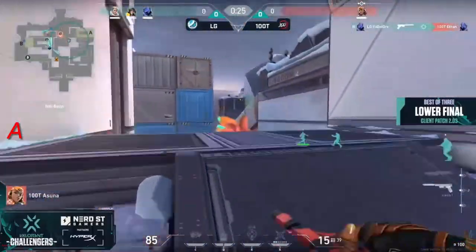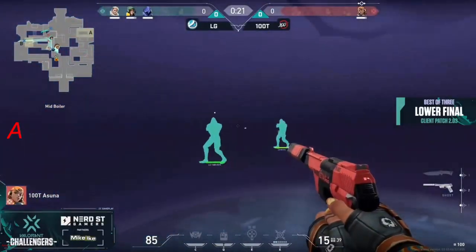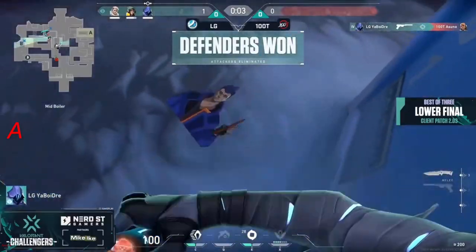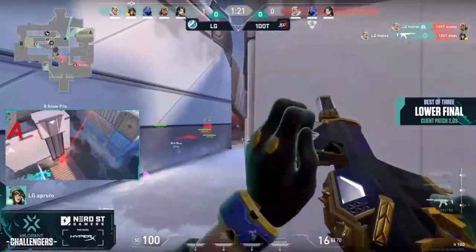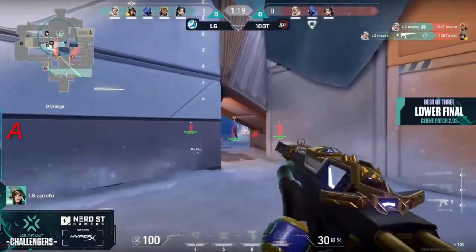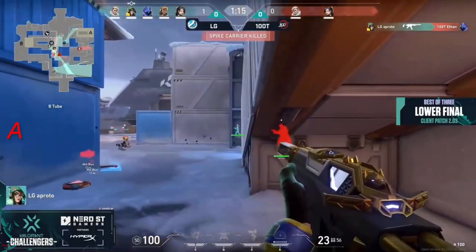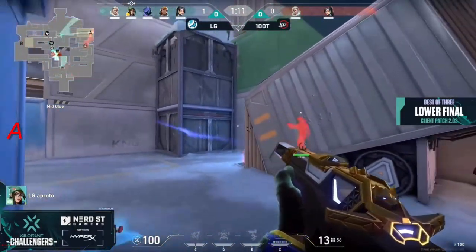It's asuna who's stuck as the one — has to 1v3 here — has to be the biggest clutch. He'll get traded here for sure; in fact he doesn't even get a kill but is able to sneak away to safety. Moose is able to combine utility with the weaponry for two kills, now pushing forward to find number three.